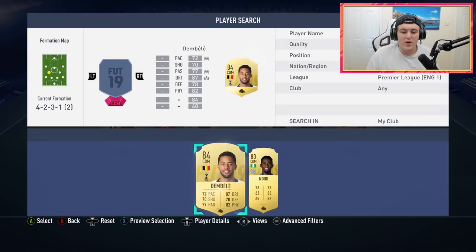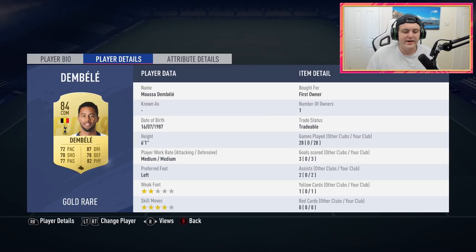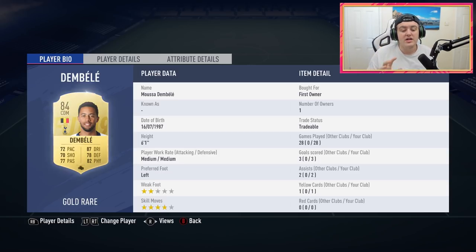Over at the left CDM spot, we have Moussa Dembele. He's 6'1" with 90 strength in game, good pace, really good dribbling, and really good passing stats — which makes for a really good CDM. The other CDM is more defensive-minded, whereas Dembele, although he holds the CDM spot really well, is also great if he pushes forward to make an attack happen, shoot, or dribble. He's also got four-star skills, which I think is very important for most players this year, making him a fantastic CDM.